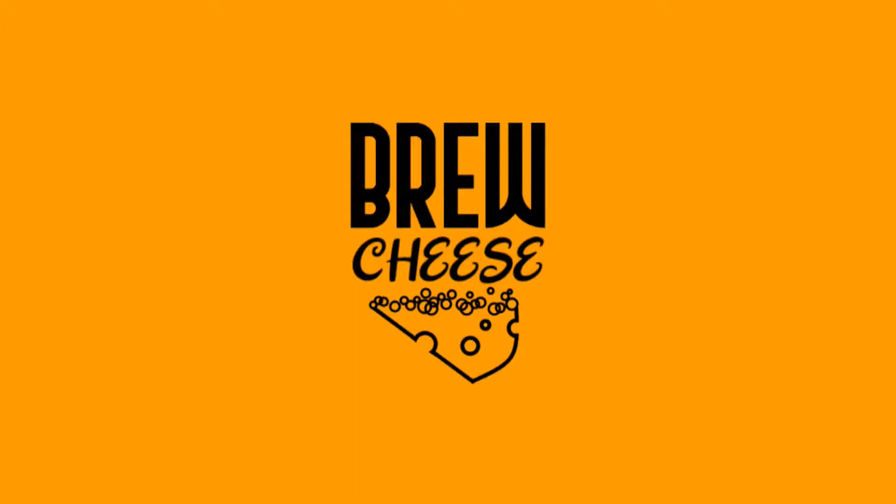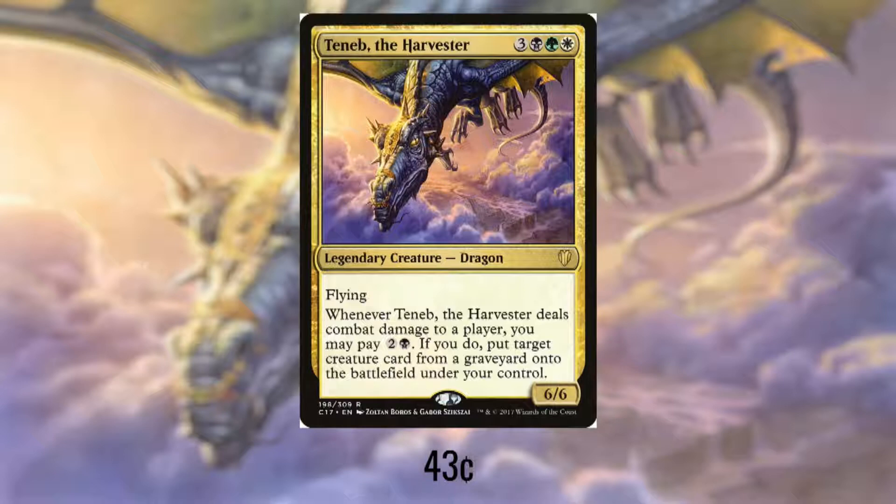Today I have for you a deck tech in Teneb the Harvester. It's a 6/6 Flying Dragon for 3, a black, a green, and a white. Whenever it deals combat damage to a player, we can pay 2 and a black and get a creature out of any graveyard and put it in play under our control.